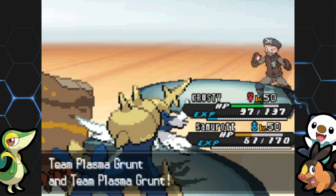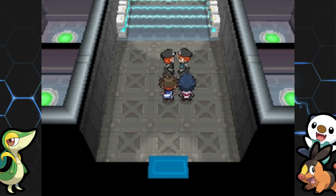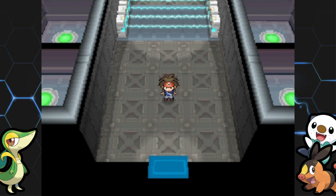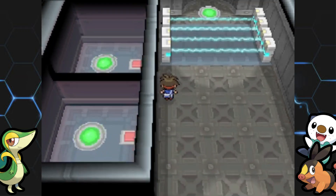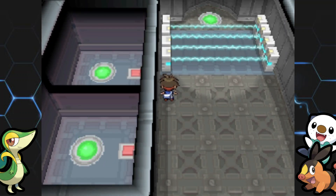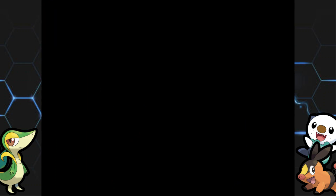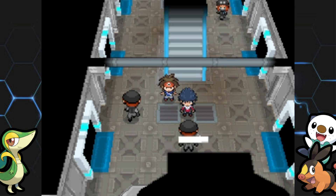Behind those grunts there's a big electric gate blocking the way. You have to turn it off using switches accessible from warp panels on the sides. There are four little rooms with red switches. If you're playing White 2, you'll actually need a password to turn off those switches. In Black 2 you'll be looking for warp panels, while in White 2 you battle Team Plasma grunts and talk to them for password hints.